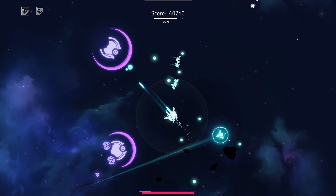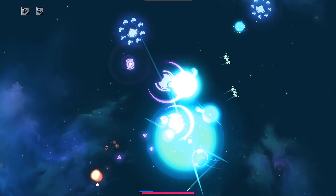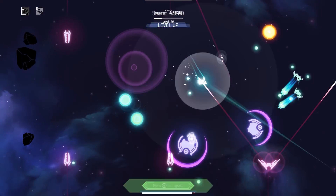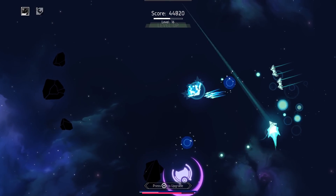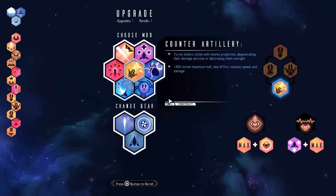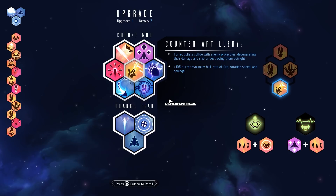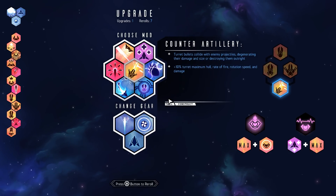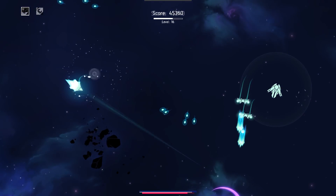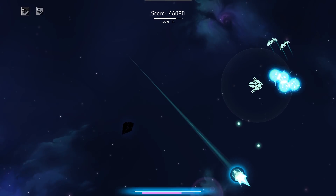I'm not going to be able to follow where the hell I am half the time here, which is going to be a bit of a problem. I wanted that EXP. I went on a journey — it was not a good one, necessarily. What else do we got? Counter artillery — turret bullets collide with enemy projectiles, degenerating their damage in size or destroying them outright. 10% turret max hull, rate of fire, rotation speed, and damage. Well, dang. I might have to just go turret specialization just because.